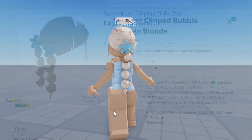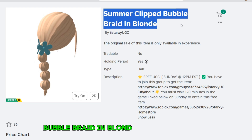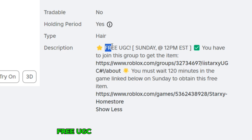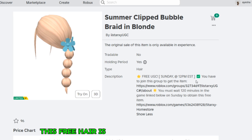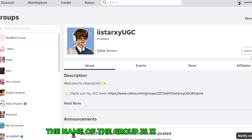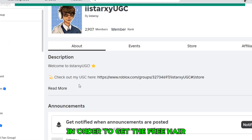Let's begin. This free hair is called the Summer Clipped Bubble Braid in Blonde and here's how it looks like. In the description of this free hair, as you can see here, it says it's going to be a free UGC — free UGC on Sunday at 12pm EST. You have to join the group over here. The name of the group is II Star XY UGC, and that's what you have to join in order to get the free hair.